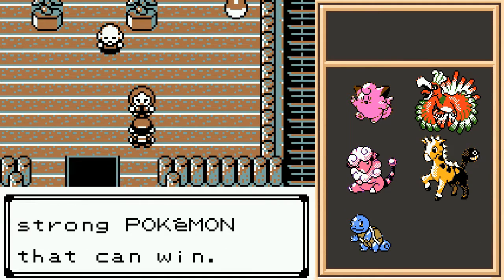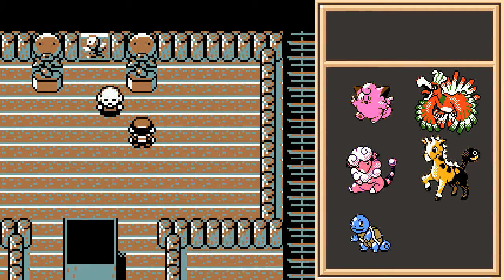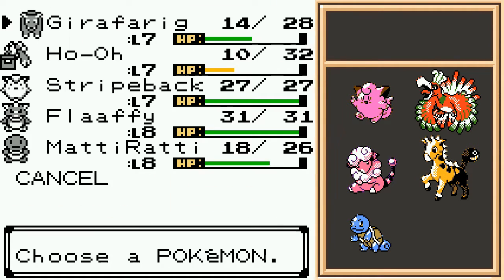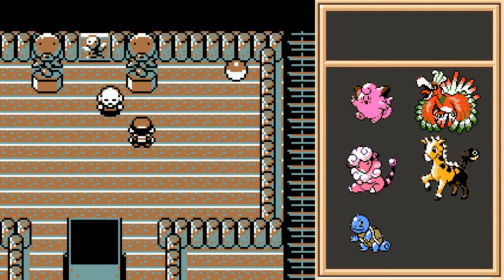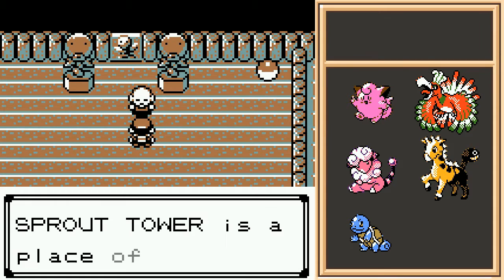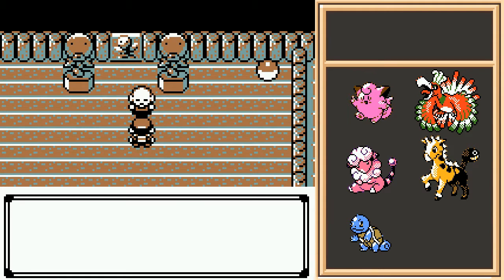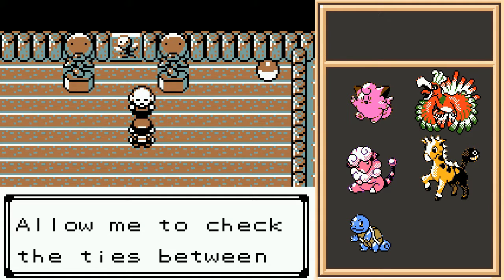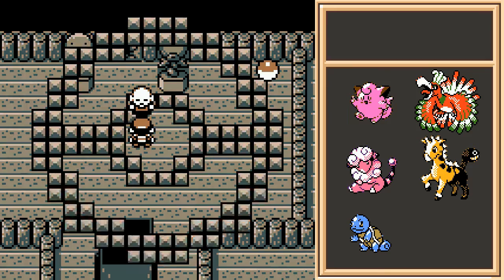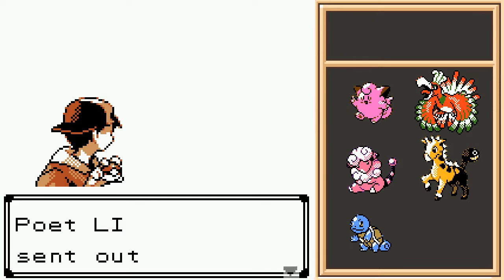So here is the kinda sorta boss of the dungeon — by that I mean he just happens to have the strongest set of Pokemon. So good of you to come here. Sprout Tower is a place of training. People and Pokemon test their bonds to build a bright future together. I am the final test — allow me to check the ties between your Pokemon and you. Aside from being the strongest trainer here, he is otherwise just another poet. Starting with Houndour.